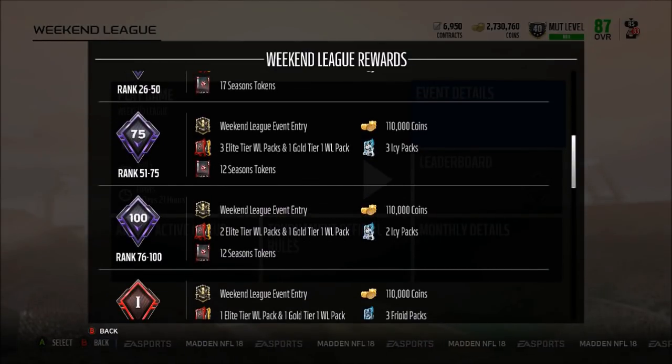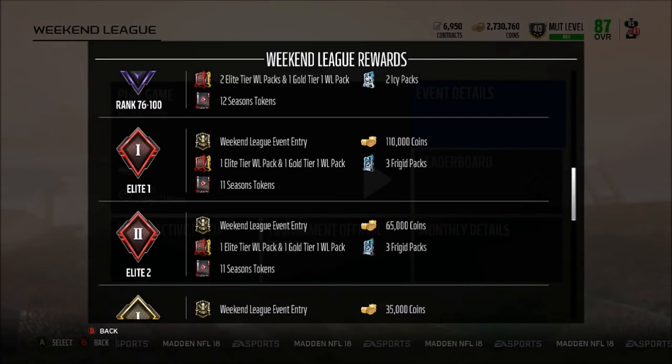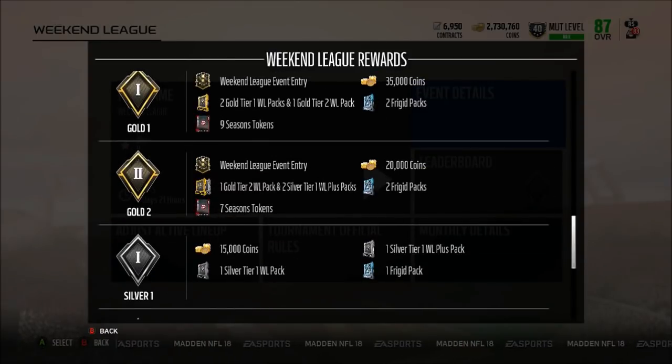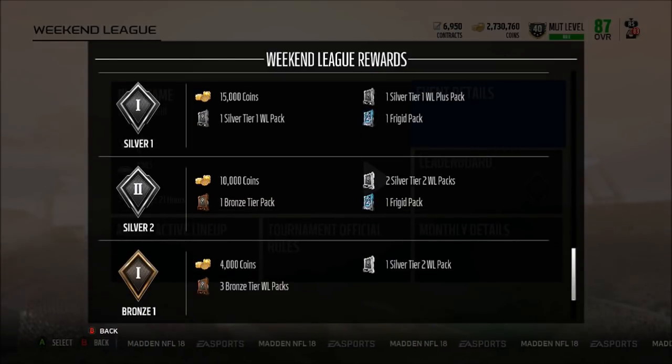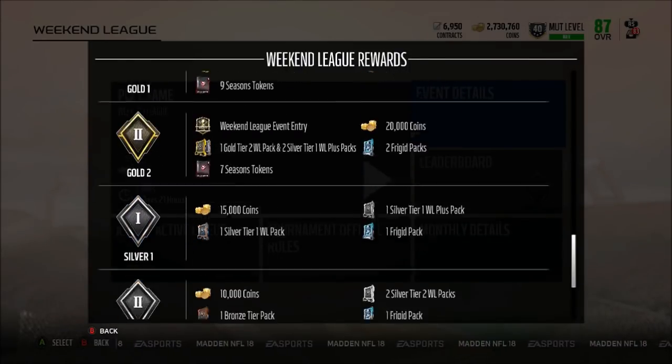The AC pack — I believe that's Tom Brady on the cover, so Tom Brady is gonna be in this promo. 51 to 75 you get three, 76 to 100 you get two AC packs. Elite one and elite two you get Frigid packs, which I believe has DeMarco Murray in a Titans uniform. Gold one and gold two you get two Frigid packs, and Silver one and silver two you also get one Frigid pack, so you have to at least make silver two to get a Frigid pack.